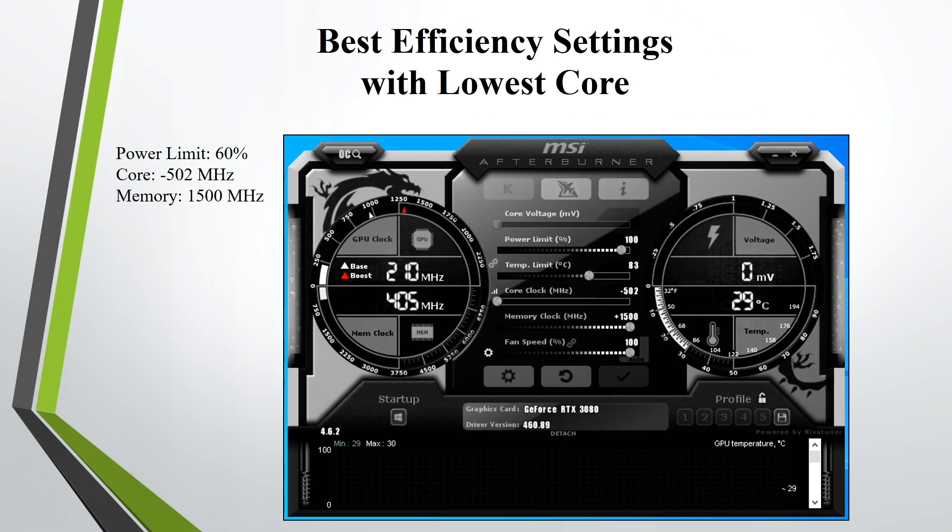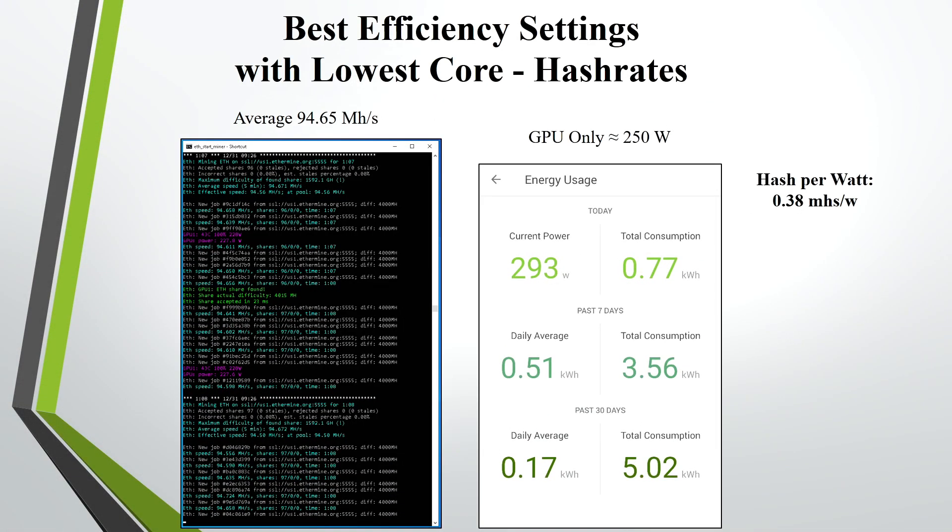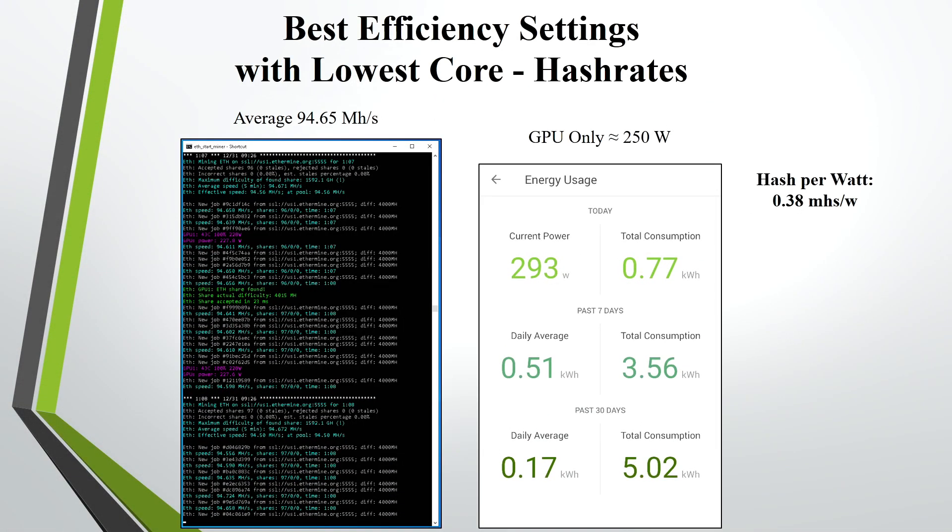I also wanted to do more testing, so I put the power limit at 60%, the core at negative 502, and the memory at plus 1500. I was averaging around 94.65 megahashes and the whole rig was pulling around 293 watts, so the GPU itself was pulling around 250 watts. The hash per watt was about 0.38 megahashes per watt — so decreasing the core did not help with efficiency.